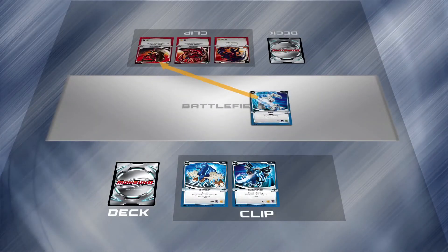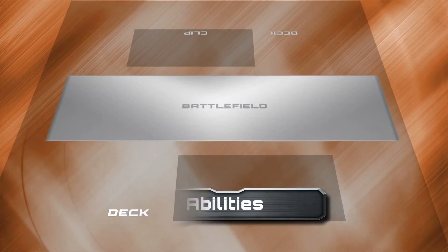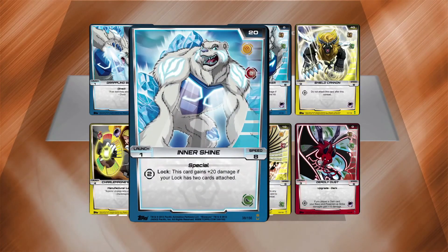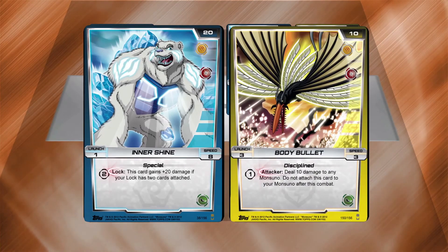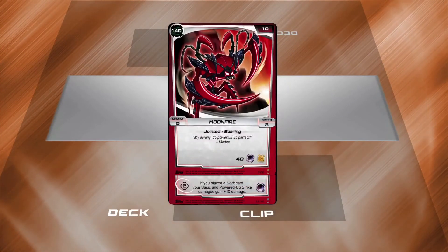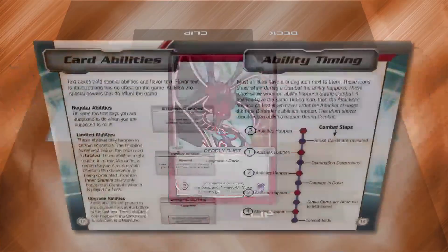There are special rules when a Monsoono is attacked in its clip — check the rulebook for more info. The card's text boxes contain special rules called Abilities. Regular Abilities are obvious: do what the text says and you're good to go. Limited Abilities have bold words that tell you when you can use them. For example, Inner Shine says 'Lock,' so you only get this ability if Lock is on the battlefield fighting for you when you play it. Body Bullet says 'Attacker,' so only an Attacker can use this ability. But even if you don't get to use a limited ability, the rest of the card still works. Upgrade Abilities are printed at the bottom of the card and only work when the card is attached to a Monsoono. Most Abilities have a timing icon that shows when the Ability fires off during battle — check the rules for more info.